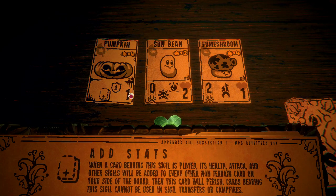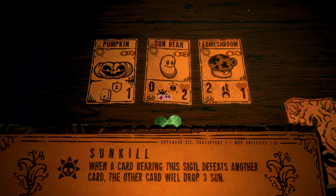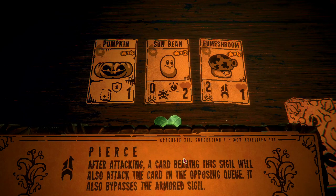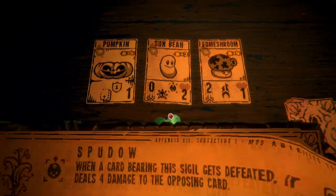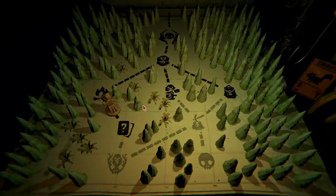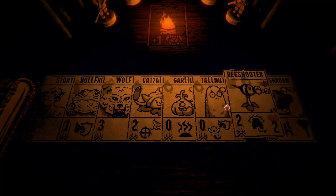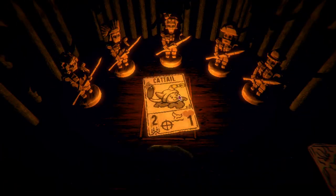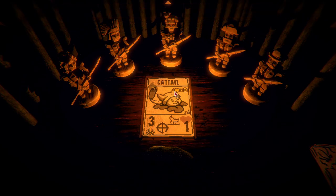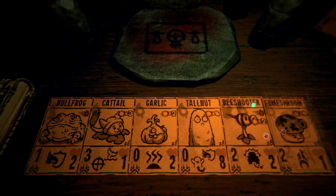So this one will add one health and the armor to everything in that row. 'Card bearing the sigil defeats another card, the other card will drop three sun.' Okay, that one's pretty good. Maybe I'll play through this more with actual challenges enabled instead of just doing a base run. I'm gonna make the most overpowered cattail - like they are in the normal Plants vs. Zombies. I love me a good cattail.